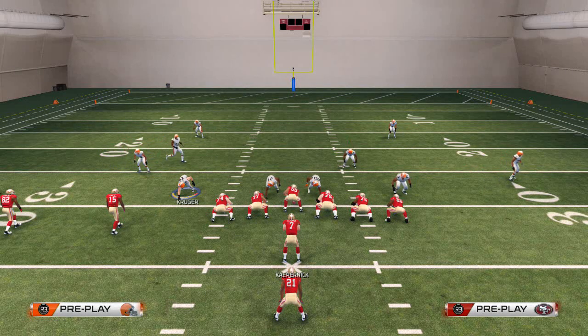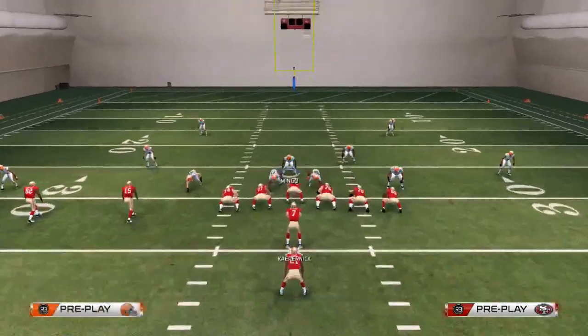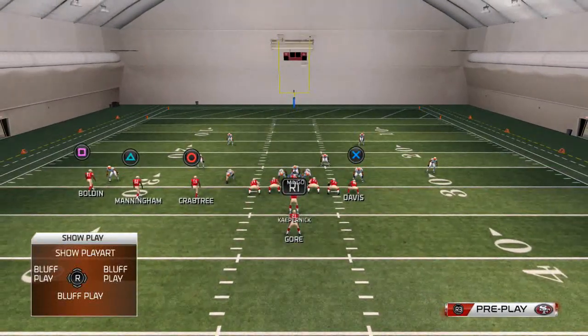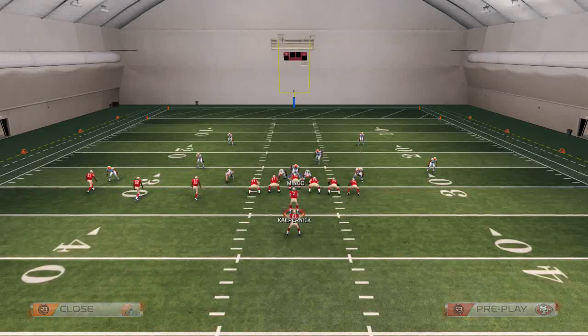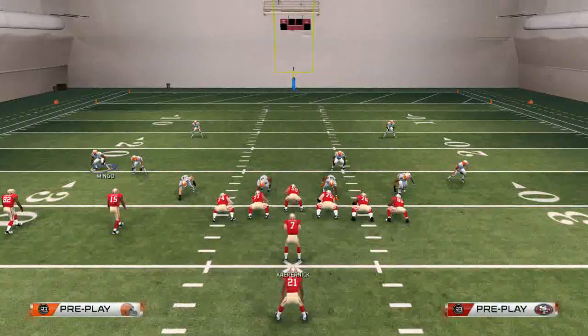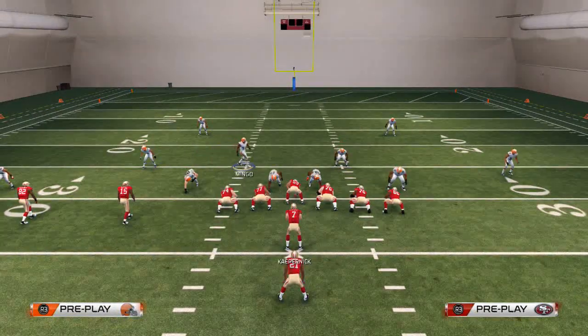Another thing you can do if you want is take Mingo and put him into a deep zone, then pass commit so you have that pursuit, and just run through the A-gap to try to muddy it up in the backfield. As you can see, we were actually pretty successful with that — but again, I don't personally prefer to use this approach.